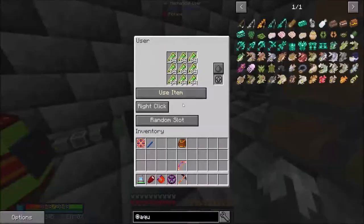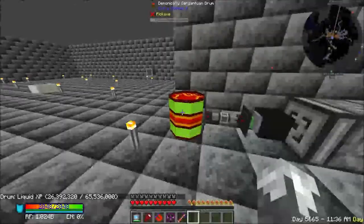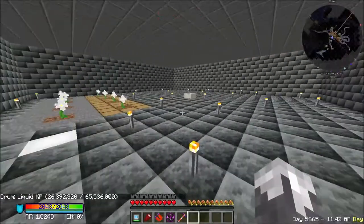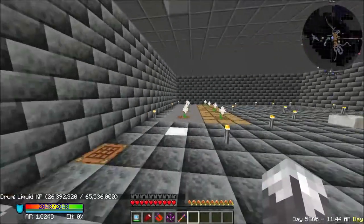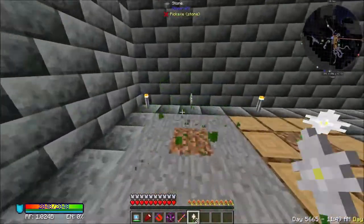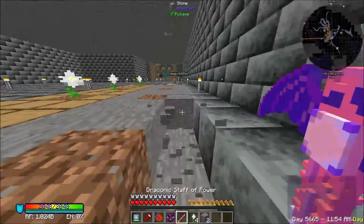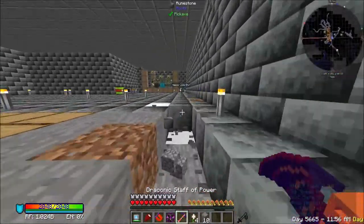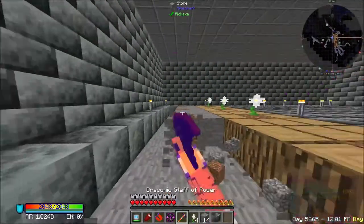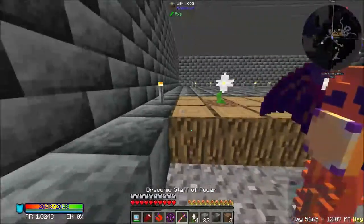First thing we are going to do is shut this thing off. We're going to be down here working. We are going to start working on setting up some automation for our Botania stuff. Let us empty this out. I want to get at least the living stone and the living wood set up for automation using Refined Storage.